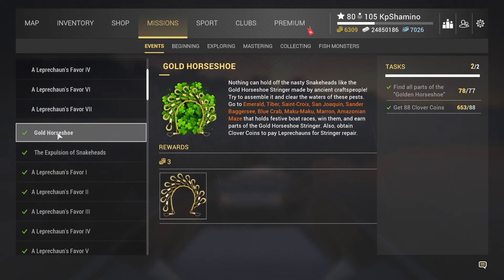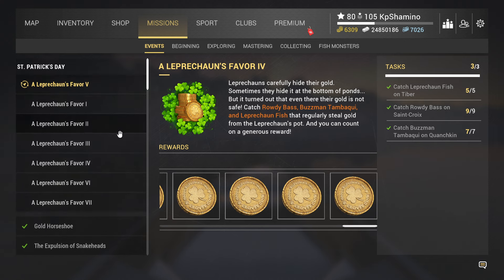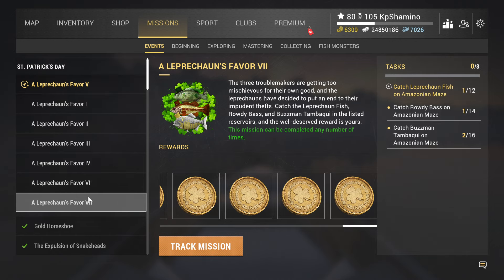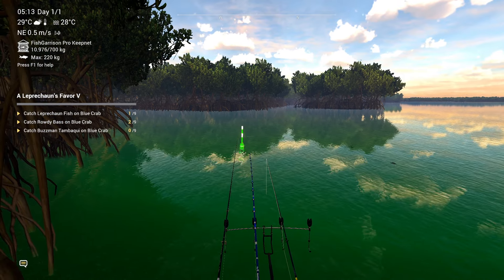When you start you'll see there are a couple of missions you can do — I think you need to do them in order. I have videos about all that. Very important: once you start farming the three event fish, always put on this mission. I'm now in Blue Crab and you can see I have that mission active — if I get nine of each fish I will get clover coins, so that's very important too.